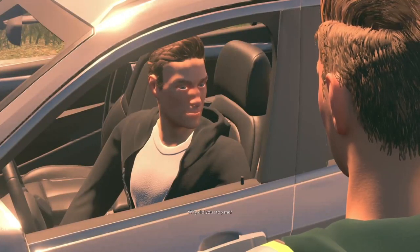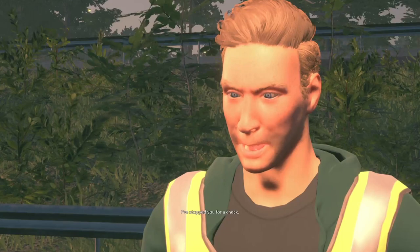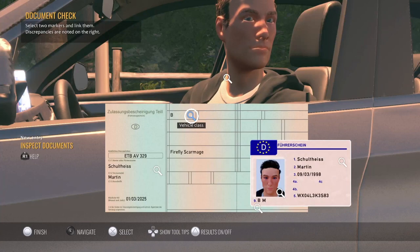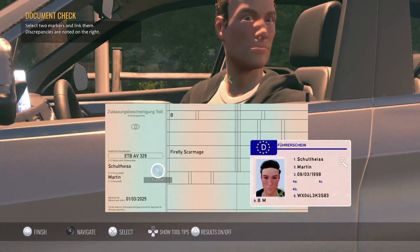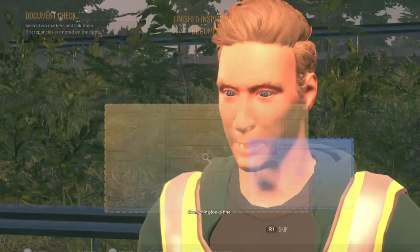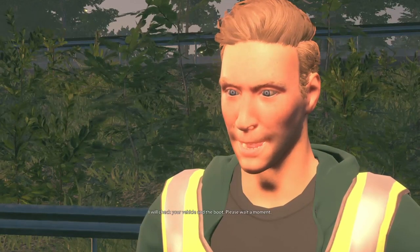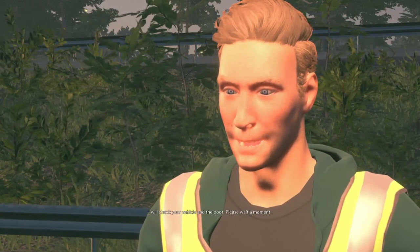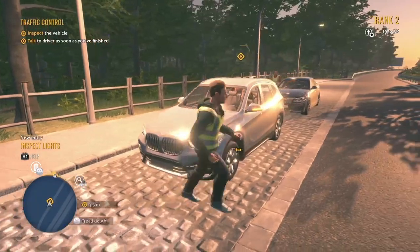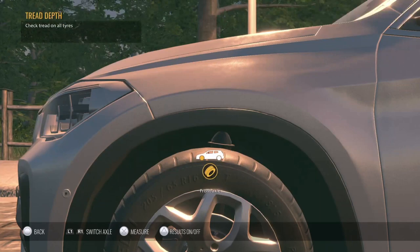Hello, good afternoon. Why did you stop me? I stopped you for a check — please show me your licence and registration. That's all in date. Everything looks fine. I will check your vehicle and the boot, please wait a moment.